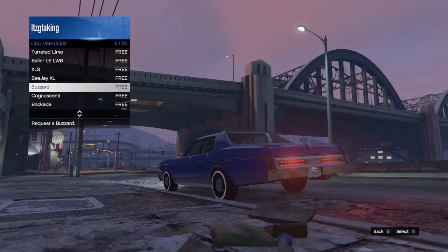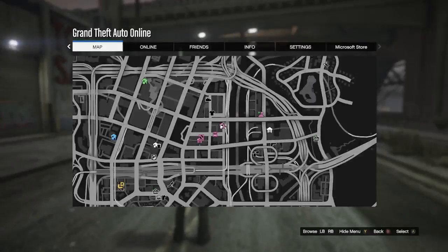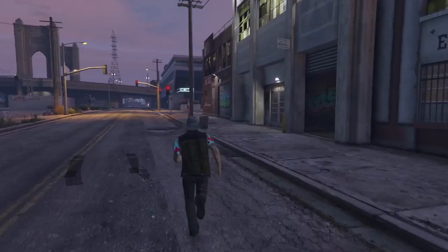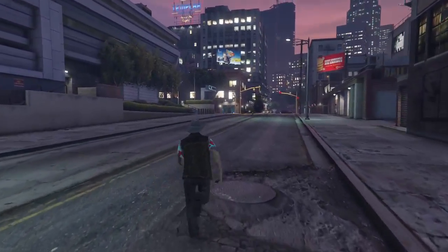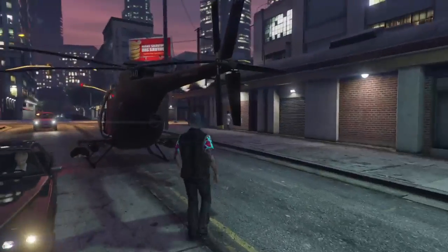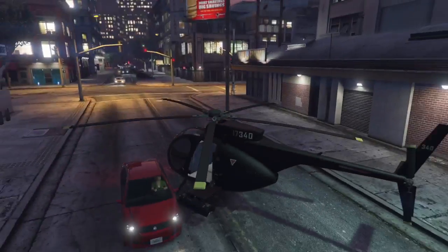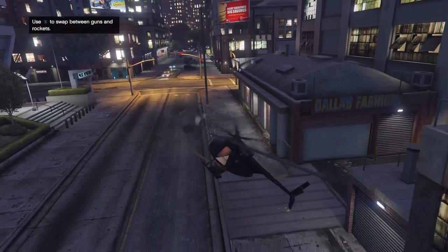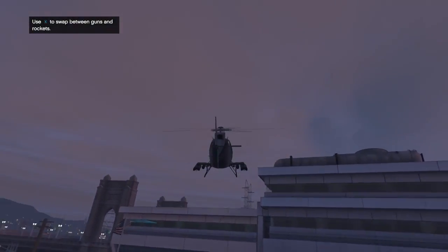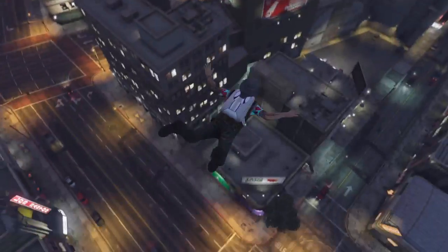I'm going to request my Buzzard from my CEO and hop in. I'll go up in the air inside my Buzzard and once it starts up I'm going to jump out and fall to my death — and I will spawn back inside the car.